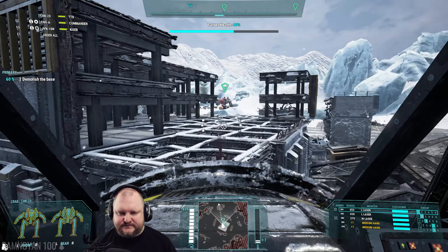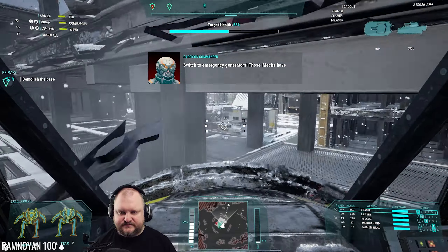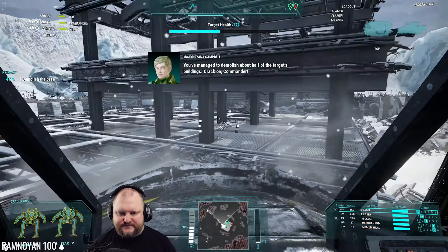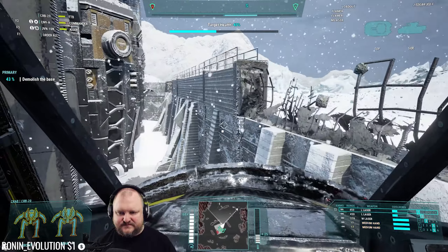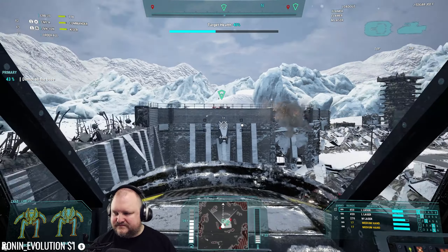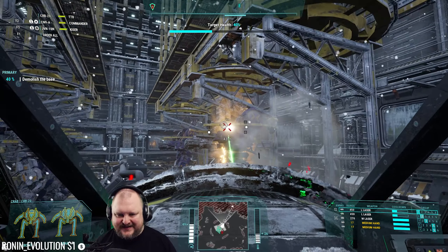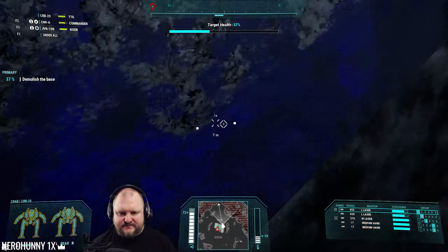This is a hardened facility, holy hell. Okay, let's just go through these buildings and hope that counts. It's counting, but not as much as I want it to. Now we're smashing. Let's see what happens — we go inside. Oh, it's a mech factory of some sort. The lord of Steiner assault mechs in here. Does this count as target health? Yeah, it counts as target health.